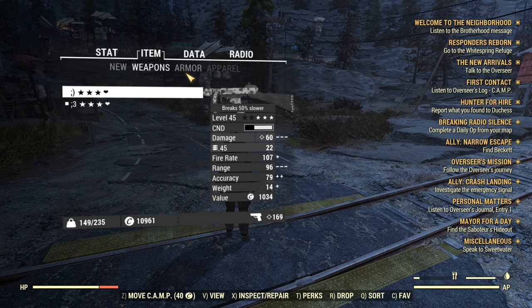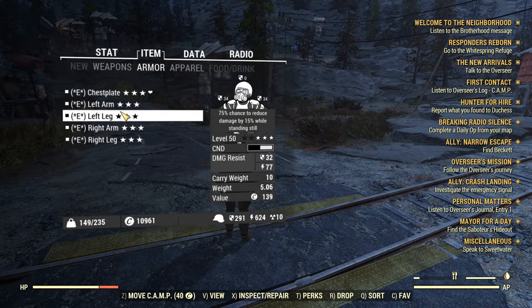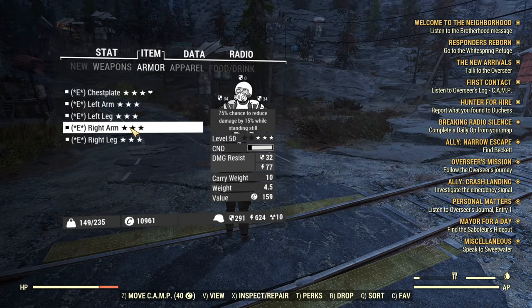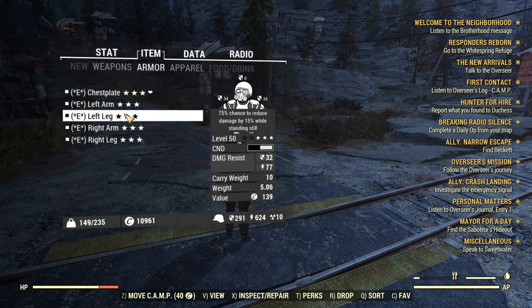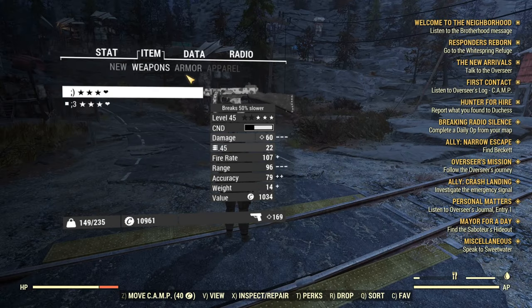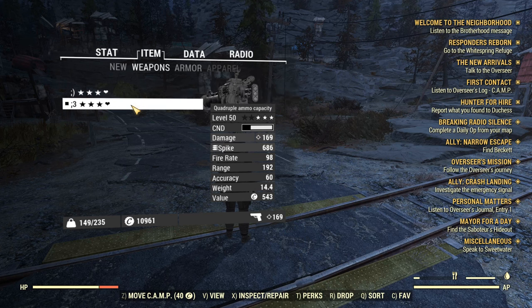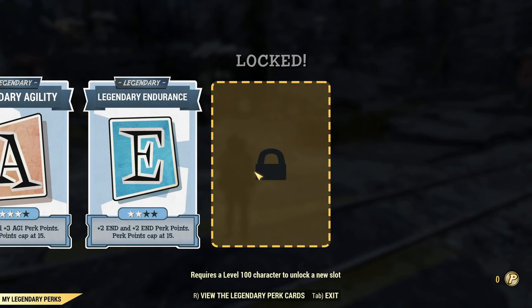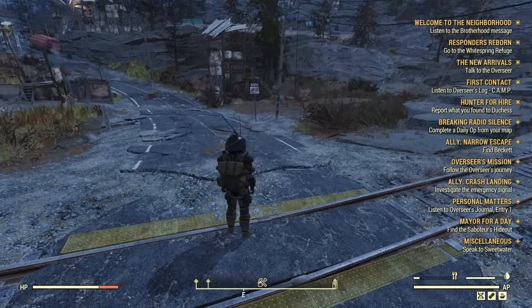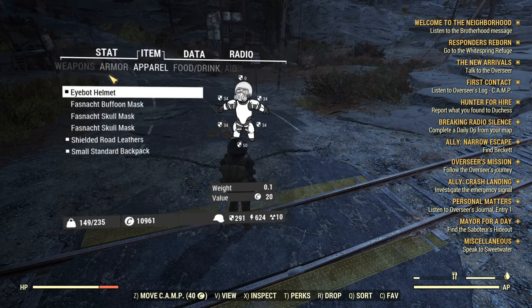I would try to roll one or two pieces with cryo resistance — maybe Assassin's cryo resistance — because cryo and railway rifles are going to be the main PvP weapons alongside flamers. If you encounter too many flamers on your platform, I'd just get the legendary perk card that gives flame resistance rather than trying to roll flame resist armor.